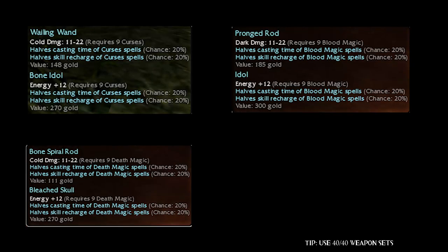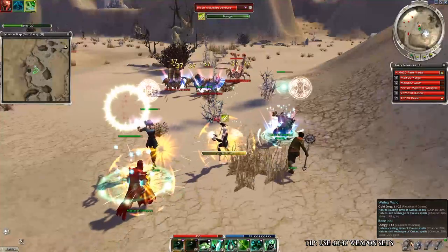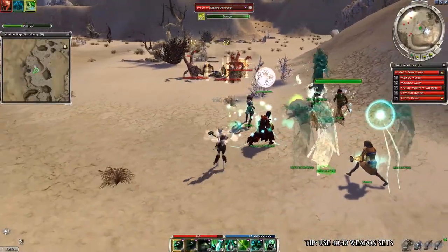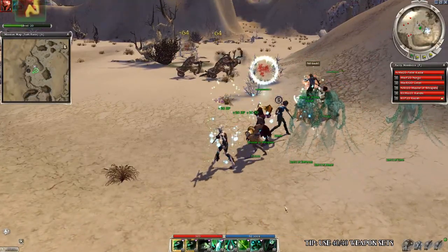Next tip: get a 40/40 weapon set. Sadly most great necro skills have high recharge times, but if you have a 40/40 set, then your chances are great to halve the recharge and casting times of your spells, making your necro even more effective.